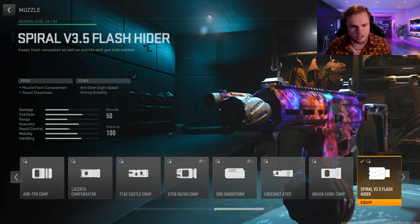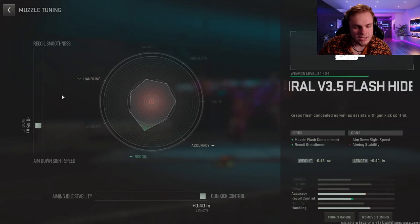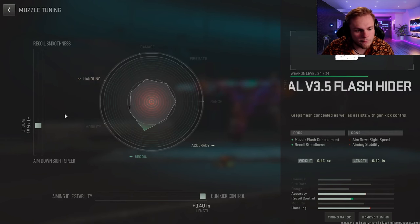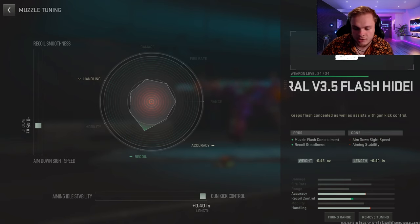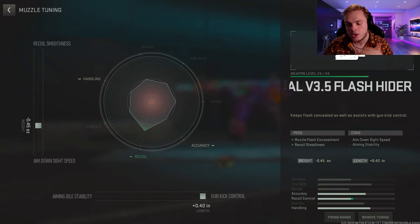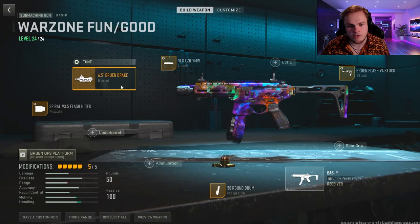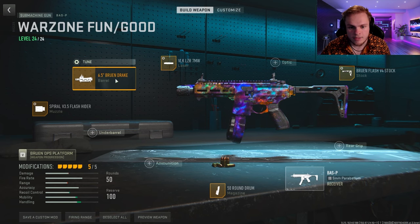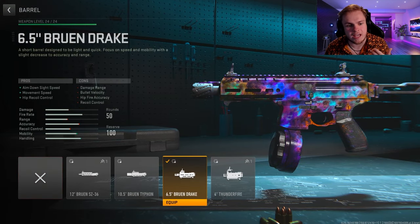There's a little bit of recoil on the Bass P but you won't notice much with these attachments. We're going to do negative 0.45 ounce down to the aim down sight speed, and for the gun kick control crank it all the way down to plus 0.40. Then we're heading over to the barrel: the 6.5 Brewing Drake, which helps with movement speed, hip recoil control, and aim down sight speed.